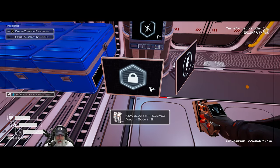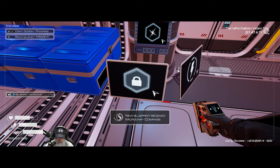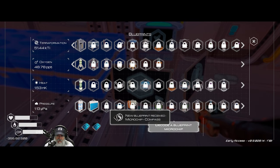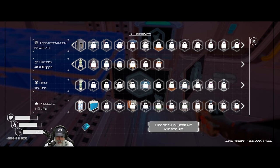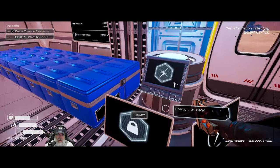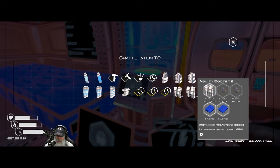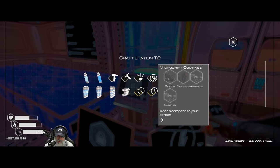T2 agility boots will allow us to move 30% faster — that's going to be huge. We got the compass, a recycling machine, and mining speed tier three. Out of all of those, it's the compass and the tier two boots I'm most excited about. We need super alloy for those — we have some set in a chest not too far away.